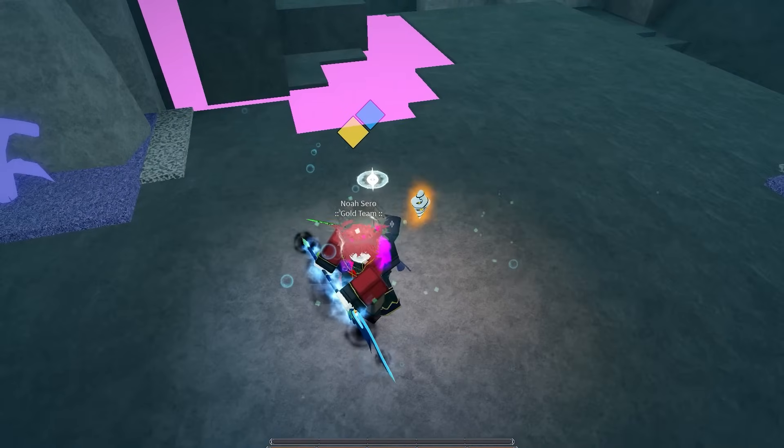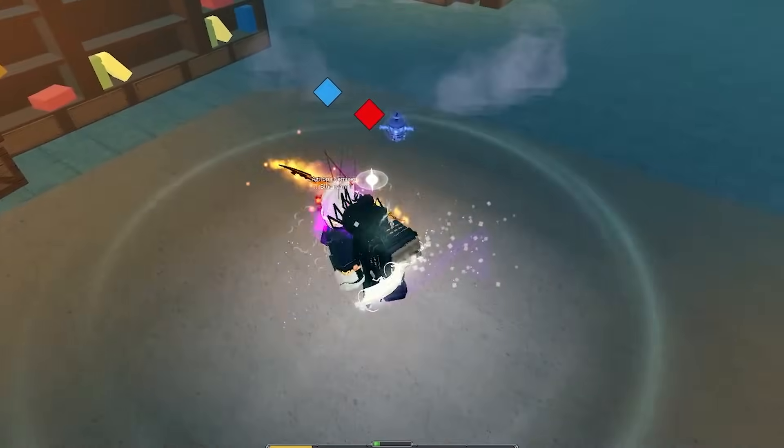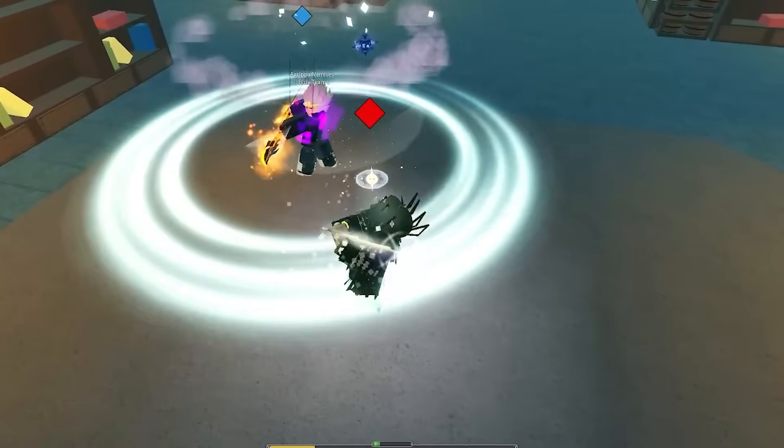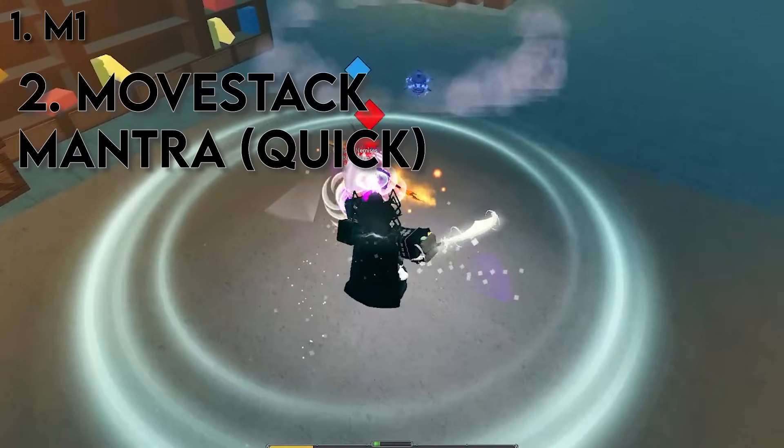There are a wide variety of situations where using specific hitstun interactions matter a lot. To clarify what I mean, I'll give a specific example where advanced hitstun knowledge is required to complete a combo. First, you M1 and apply a hitstun, but you also have to predict that your M1 will not get parried and move-stack a mantra. In order to get the mantra out as quickly as possible, this mantra that you move-stack also has to be a very quick mantra, such as Exhaustion Strike or Rapid Slash.